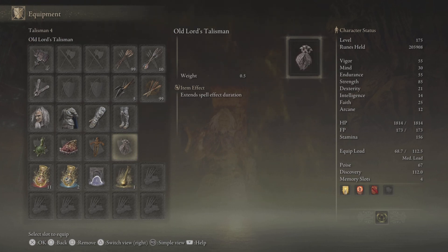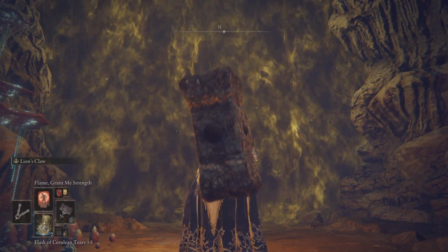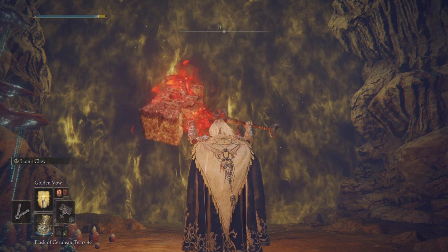For character status, we are level 175 with most of our points in Strength, then Vigor, Mind, and Endurance, and enough points in Faith so we can use our incantations. Let's get cracking and show you how it's done.